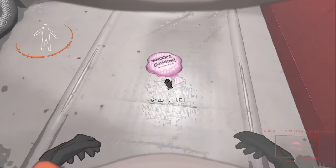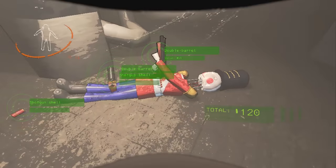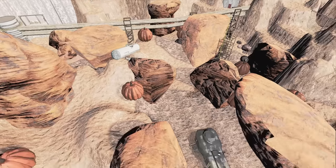The whoopie cushion is no longer conductive. Shotguns are always 60 credits now, though their shells are still worth zero. Facility Rend is now bigger, and Assurance has slightly less maximum scrap.